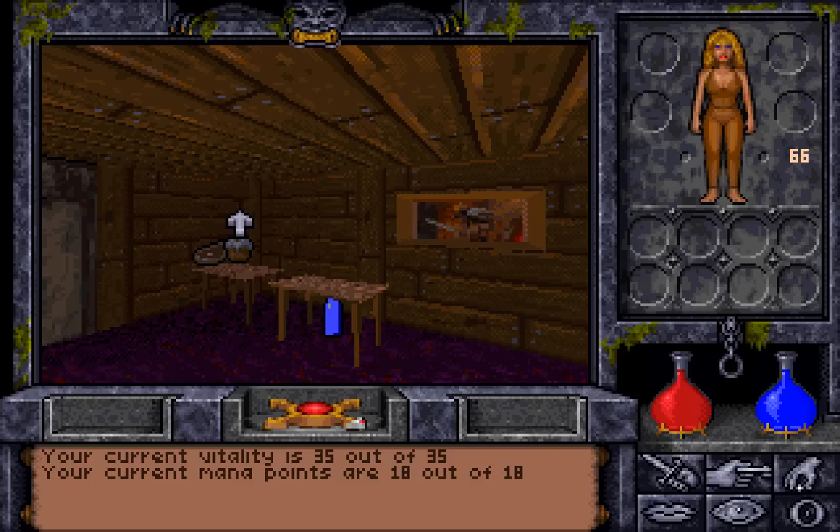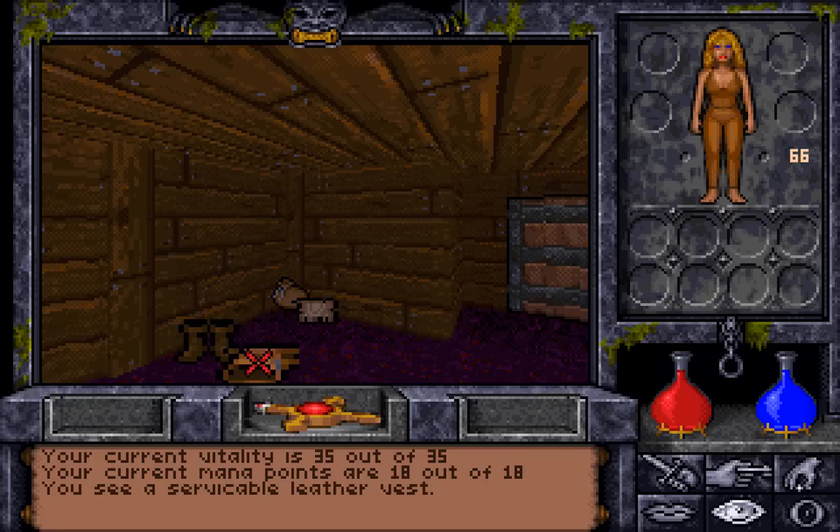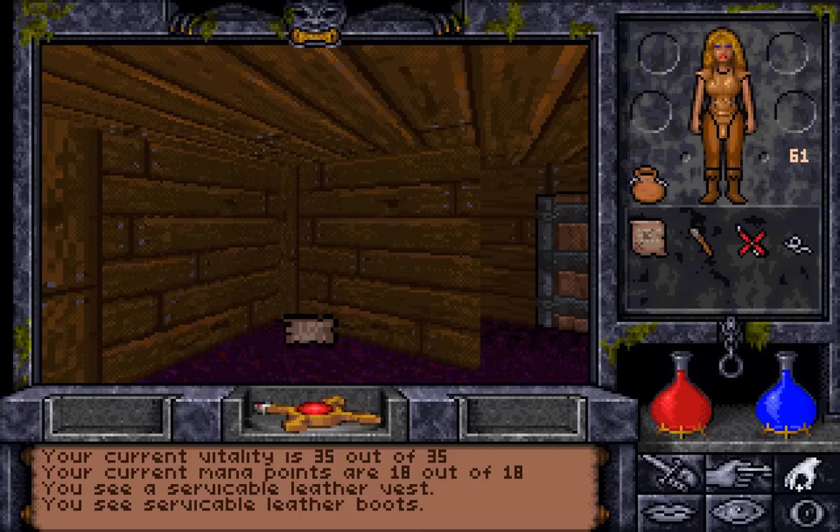We have one skill point spare — we're not gonna spend that just yet. And unlike in Ultima Underworld 1, where we were thrown into a basically 8 or 9 level dungeon, here we're in a place with friends. So we have inventory items that we can pick up pretty much immediately — a serviceable leather vest and leather boots, which we shall grab and equip. We have a lot of carry capacity.